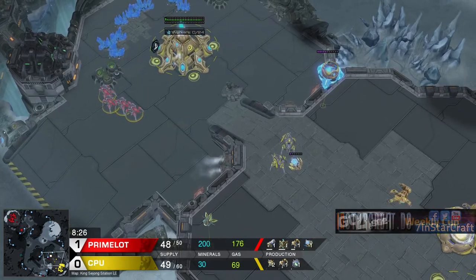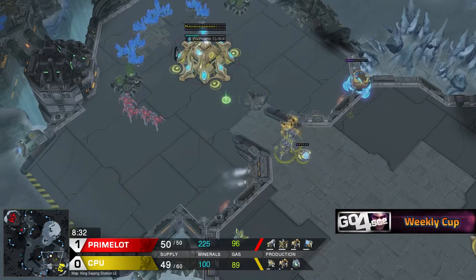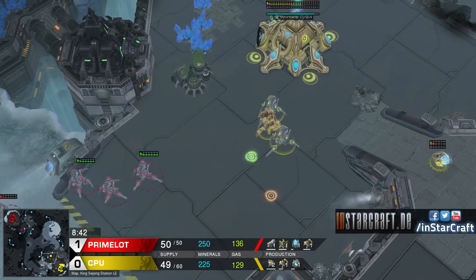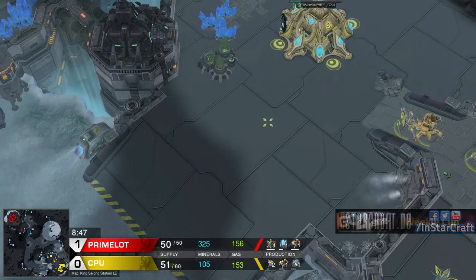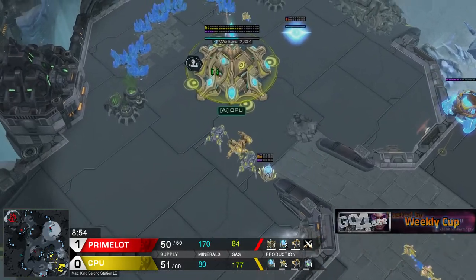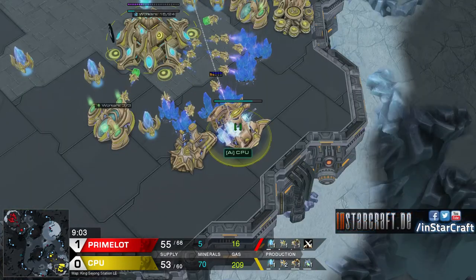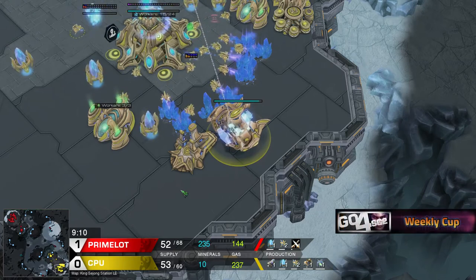Is he letting it finish? He is! He has the first Immortal already, but it's still four Stalkers versus two Stalkers and an Immortal. No more Stalkers being produced, which is... he almost got the Sentry there. But of course it gets away, and I think CPU is in a good position now. He defended this, got this Nexus up a little bit early, didn't lose any probes, and he has the follow-up ready. Stargate is incoming and he's actually producing the first Oracle already. Let's see how much damage that does. I like the transition Primelot is doing a little bit better - he went for a Forge after his Robotics and is going for the plus one.